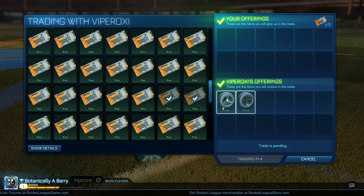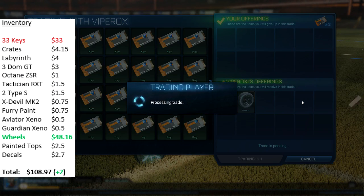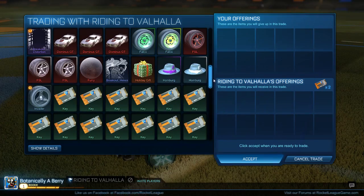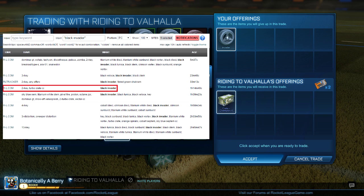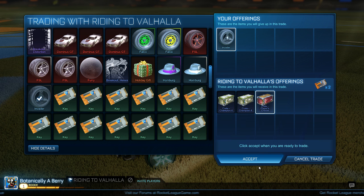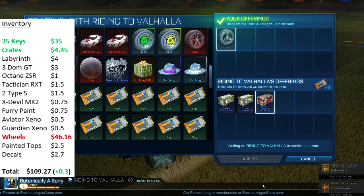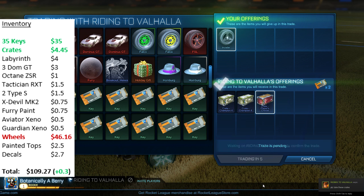For this trade I'm buying Black Invaders and Black Velas wheels for 2 keys. These are good wheels to trade and I'm pretty confident I'd be able to get 2 keys each for them. I put them in the 1-key section of RLtrades.com, and came across a guy buying them for 2 keys plus a turbo crate. He didn't have the turbo crate anymore so he gave 3 other crates, but I was still happy taking this deal because I was initially just looking for 2 keys.